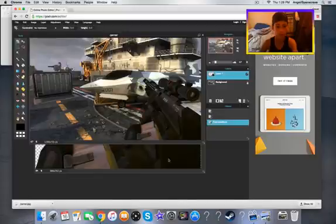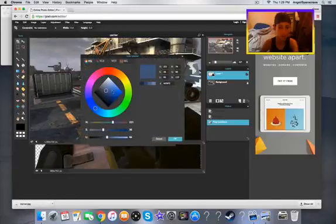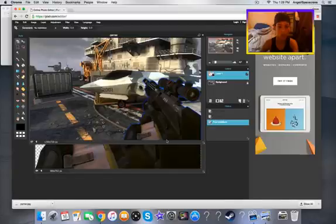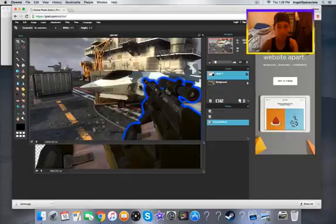If you want to add a little glow, click the layer effects icon and select 'Outer Glow.' Since our theme is blue, set the color all the way to blue. If you want it to glow more, go back to Outer Glow, cut the hardness, and increase the size — now it's glowing.